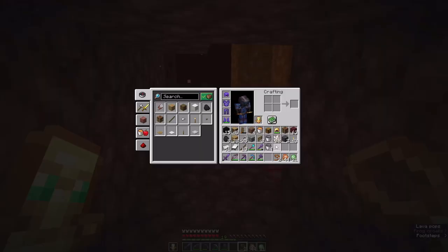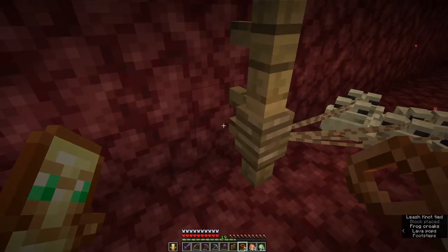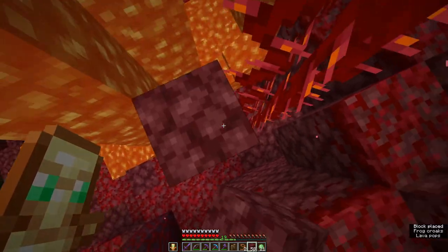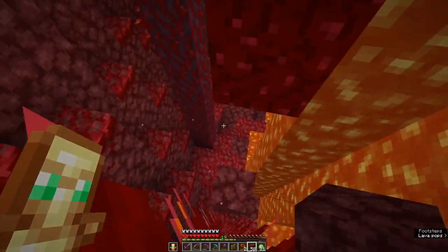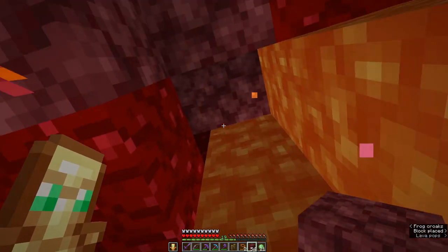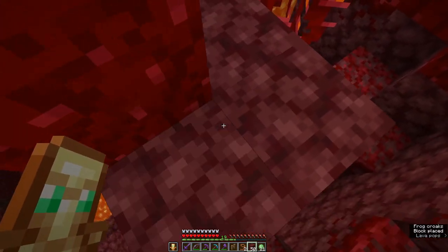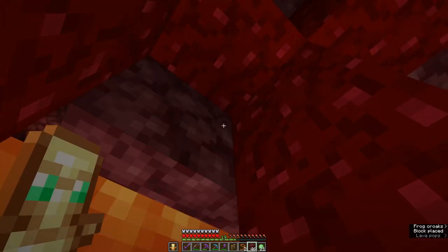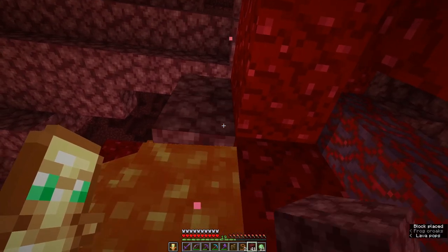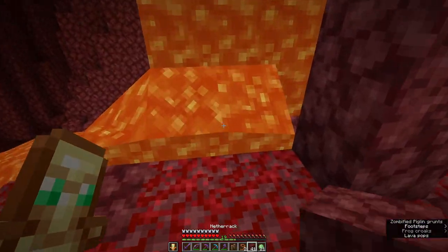Please don't get stuck here. We're transporting some more frogs because we're making a frog light farm. And for a frog light farm we need to bring frogs to magma cubes. Magma cubes spawn in basalt deltas, but also in bastions.